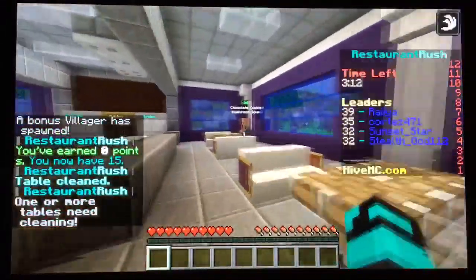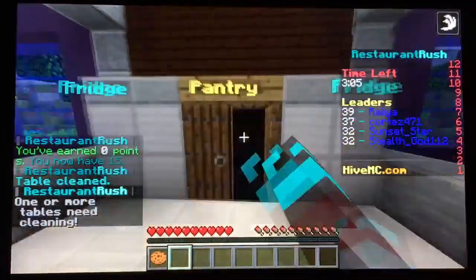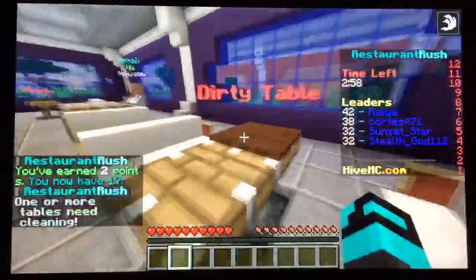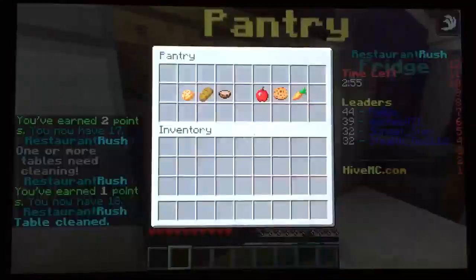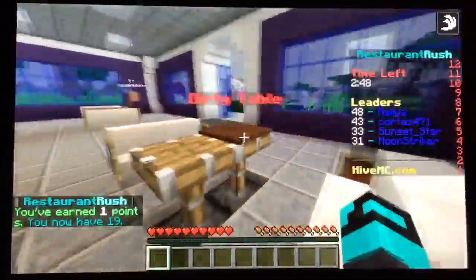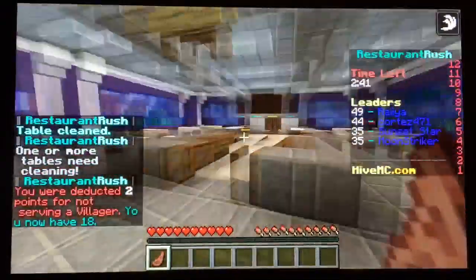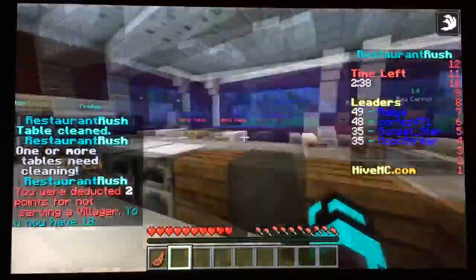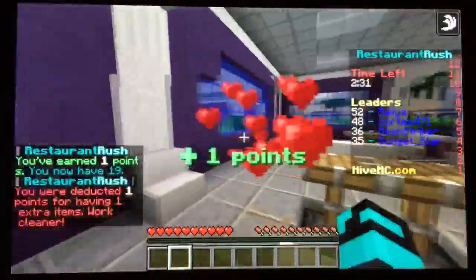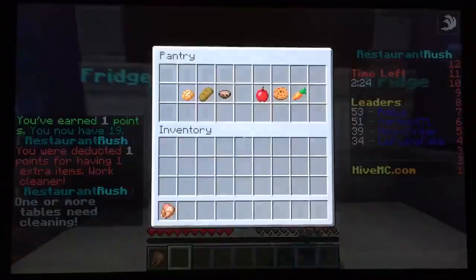There's a guy who wants a chocolate cookie, and another wants mushroom soup. There's some dirty tables I need to clean. Someone else needs a snow cone — let's get him a snow cone. Another guy needs cooked mutton — I don't think I can get him his cooked mutton in time. No, he left! Okay, this guy wants a raw carrot — why would you want a raw carrot? Here you go. You want cooked chicken and a shiny apple — okay, there we go!